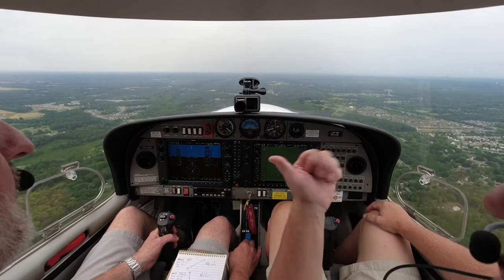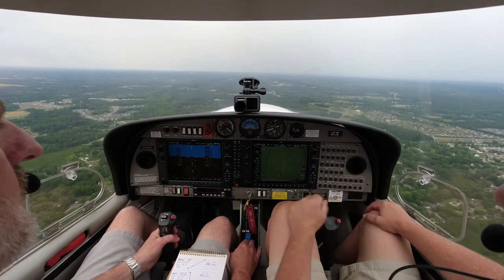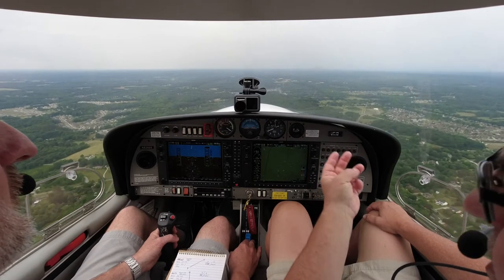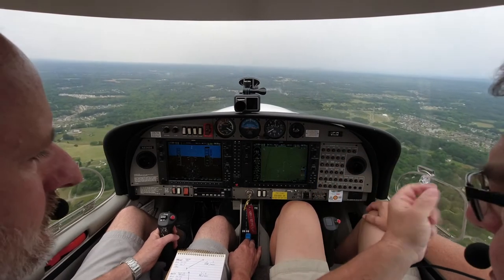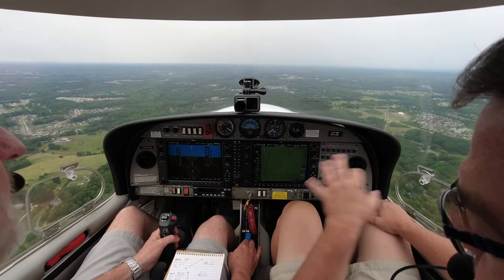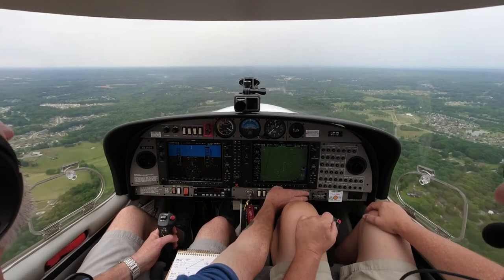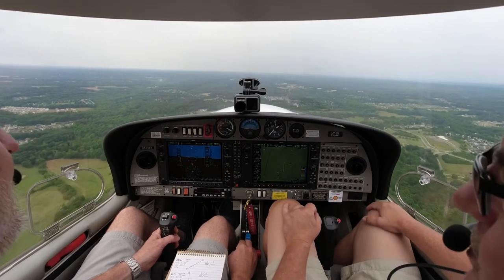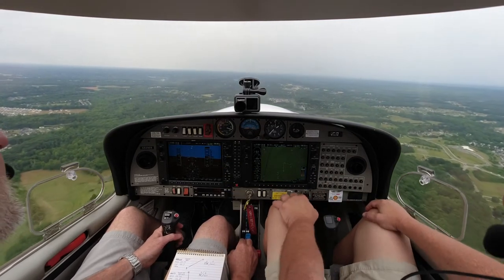Hold on — full prop. That's the first thing we do, then pull the power out. Gas, undercarriage — remember? So gas is power, undercarriage just a touch. Make sure once you pull the power back, then you go full prop. And you've got your fuel pump and full rich, landing lights on. Now we're at 90ish. Landing lights are on. Now pitch for 90.